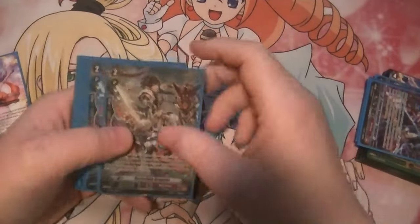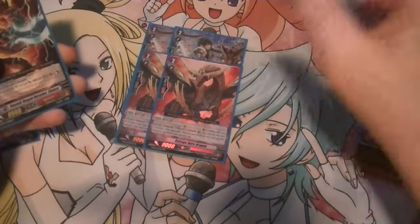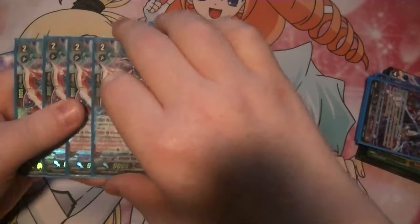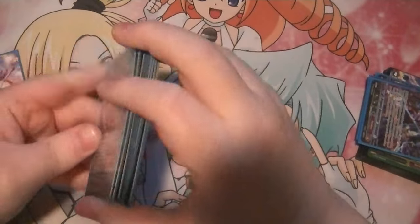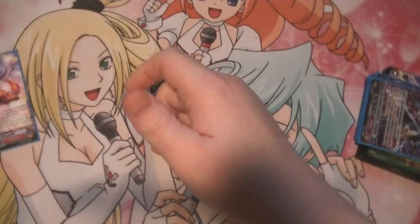For Grade 2s, we're running 2 Rock Climb Dragoons, 2 Voltage, 4 Chachura, and 4 Grizzel. Grizzel is the new Grade 2 out of Set 12. She forces your opponent to bind if they choose to target her for abilities or attacks.